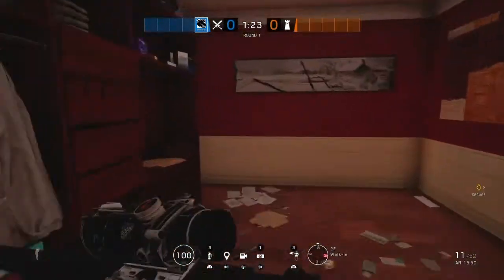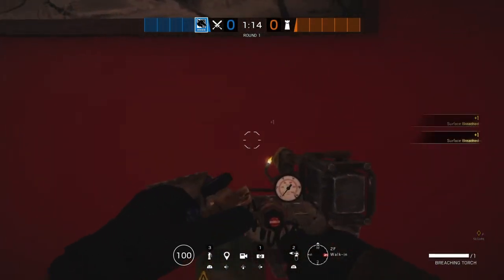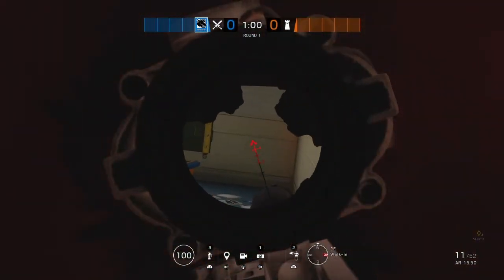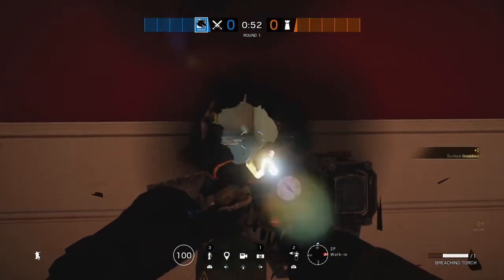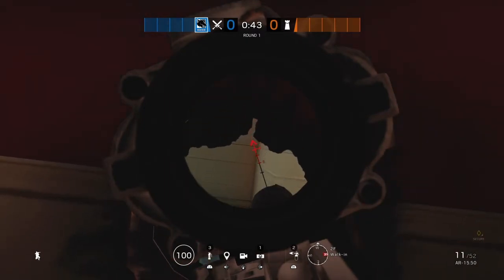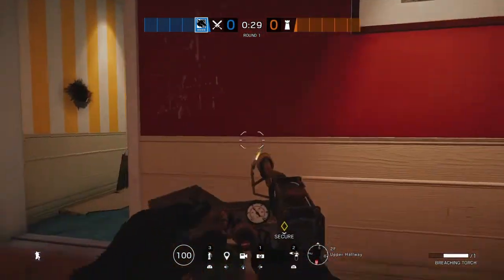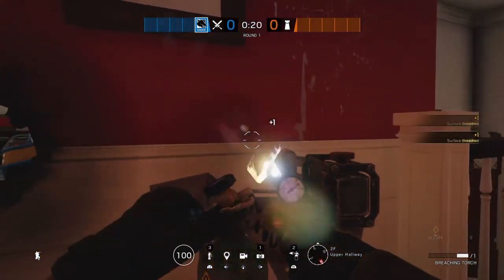What you want to do instead is spread out small individual holes — just enough to look through but none that would actually be that easy to notice. Since Maverick is a three-speed operator, you want to peek in quickly. Another good idea is to make the holes at crouching level, because then they're a little bit harder to see. Look in, and if you see anyone, either try to get a headshot or just unload a couple of bullets into them. Watch for roamers trying to flank you. Anywhere there's a reinforced wall, make your Maverick 'peeping tom' holes.